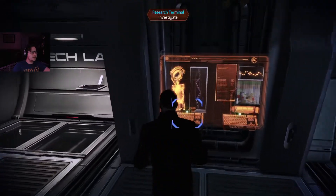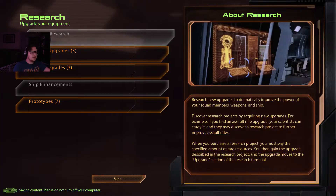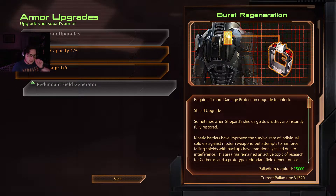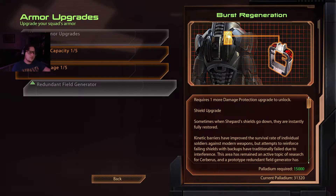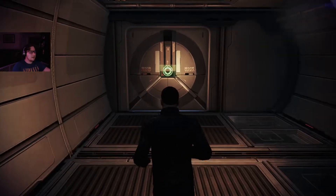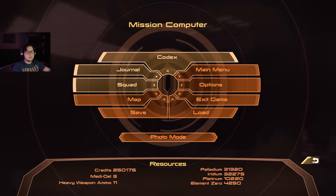Let's check out some upgrades real quick. Armor upgrades — definitely want to research damage protection. I got a lot of resources so that's not too bad. I have the palladium I need. We are going to head on back and get ready to start planning our next move. 'Commander, you received a new message at your private terminal.' Every time. Emails — why can't everybody leave me alone? It's fine, because we're going to end this episode here.